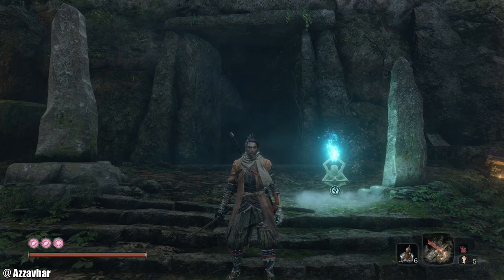Welcome back to our Sekiro 100% walkthrough. In the previous episode we took out the Corrupted Monk, and in this one we're going to be doing some quests and taking out the Guardian Ape. My name is Azavar or Azza, now let's get into the video.